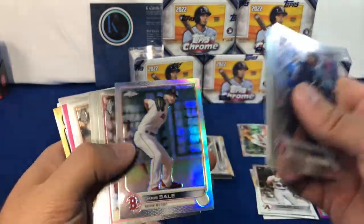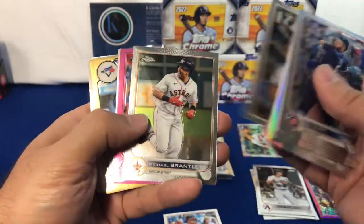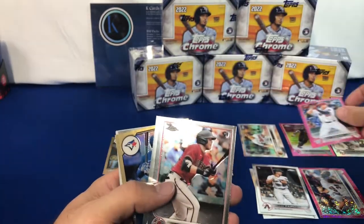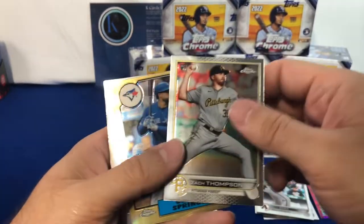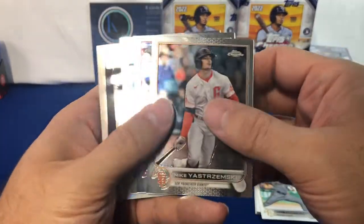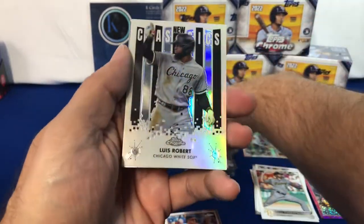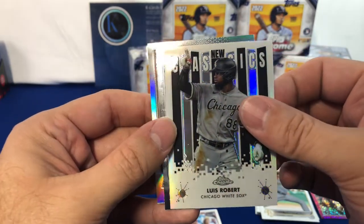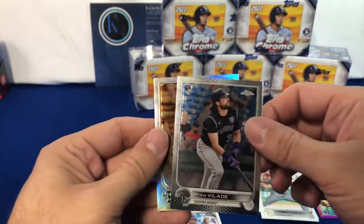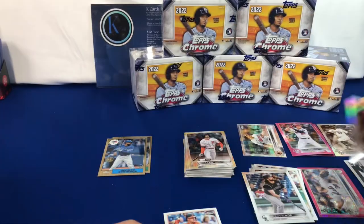Ian Happ. The gold cup. The next pink card happens to be a rookie — Seth Beer rookie. Zach Thompson rookie. George Springer in the 87. Bellinger. Got the New Classics here — Luis Robert, those look good as well. Brian Vlade and Xander Bogarts. And a sepia also.